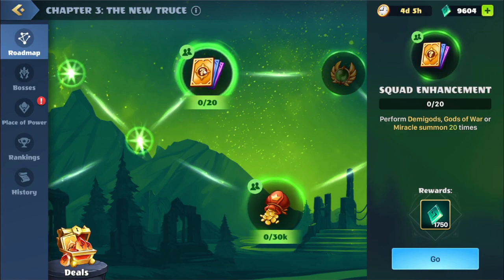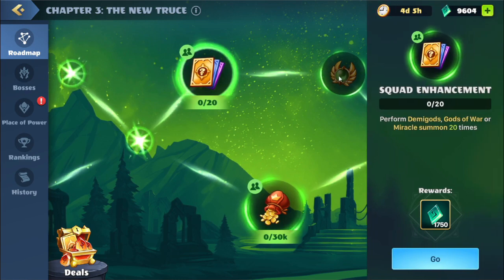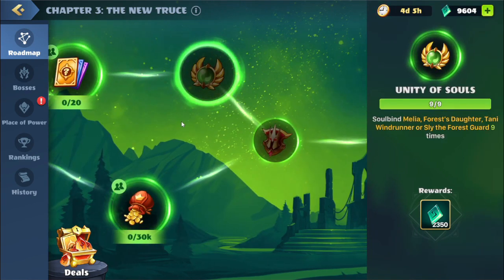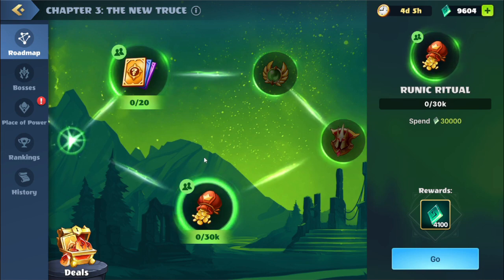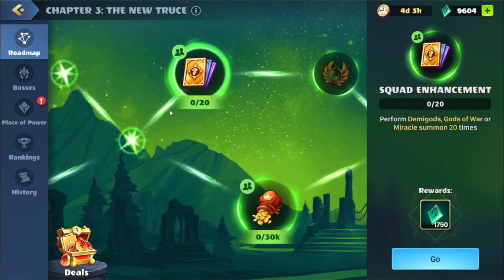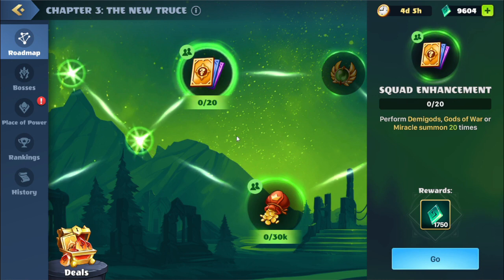We have the next set of quests. Up top: perform Demigods, Gods of War, or Miracle Summons 20 times. Behind that: Soulbind the Event Legendaries 9 times. On the bottom: spend 30,000 runes. We do want to save our runes for the end of this chapter, so we'll do the Demigods/Gods of War/Miracle Summons quest first — we'll actually do this offline because of how the Legendary Draft is going to go. We will see you guys later.